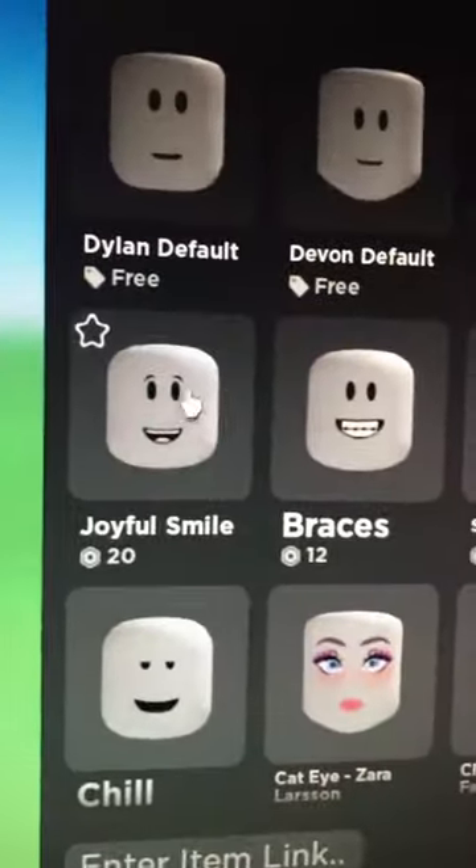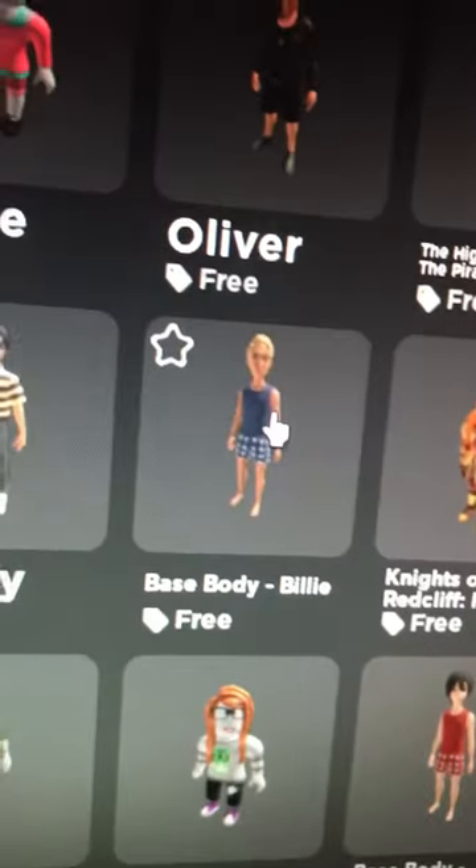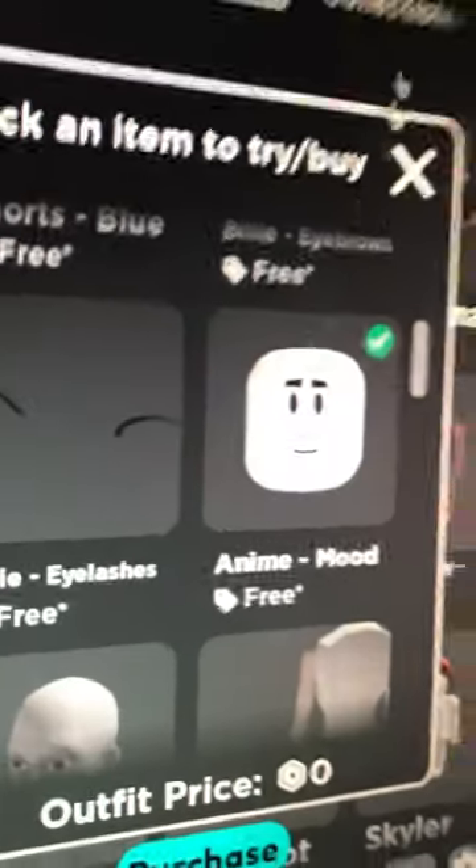Press on Joyful Smile and See Items. Put on the Joyful Smile head. Now go to Characters, press on Base Body Bile and See Items, then put on the Anim Mood.